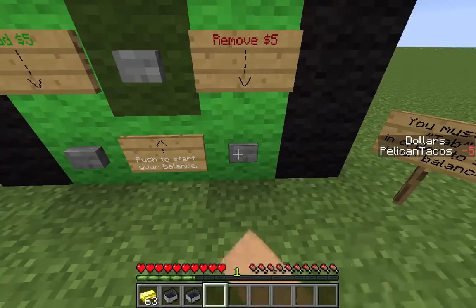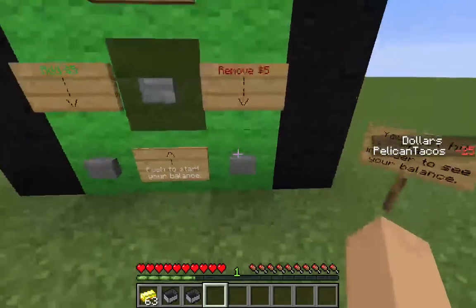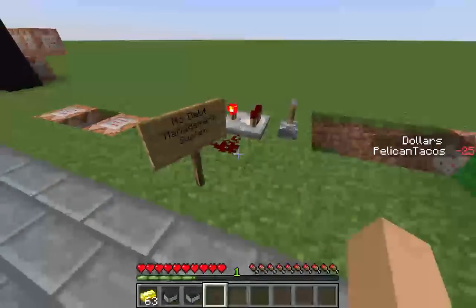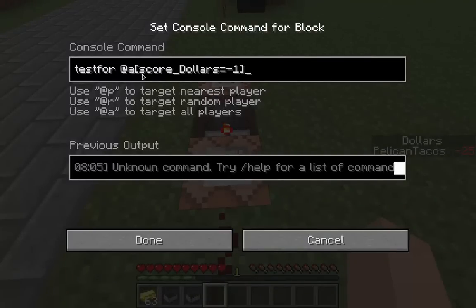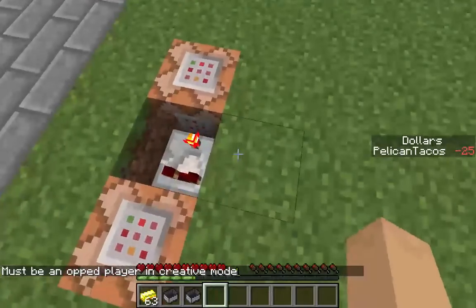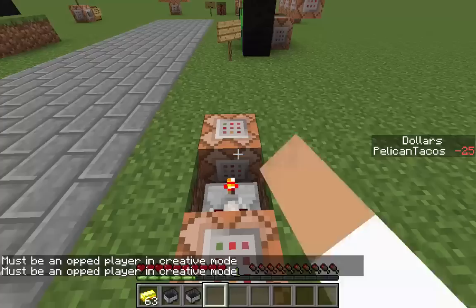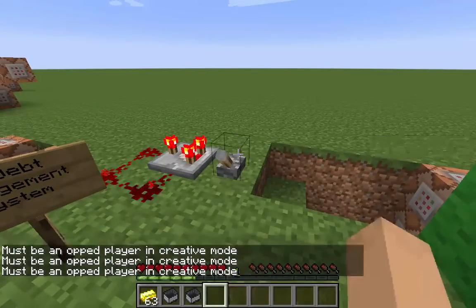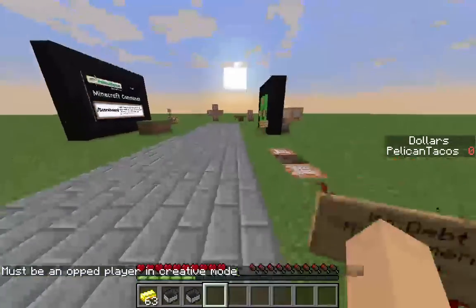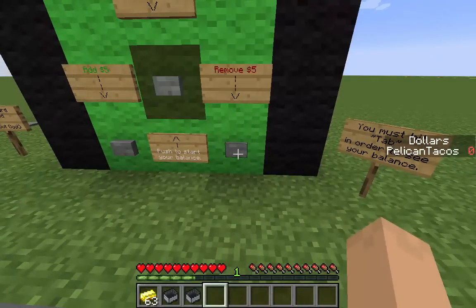One thing to watch out for: players can end up with a negative balance. To handle this, I've built what I call the No Debt Management System using a comparator loop. The first command block tests all players to see if their score is negative one or lower. If so, it activates the comparator, which fires a 'scoreboard players reset' command to set their score back to zero. Watch - if I give myself negative five dollars, it automatically resets back to zero.